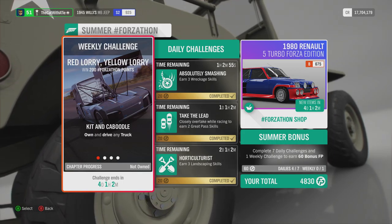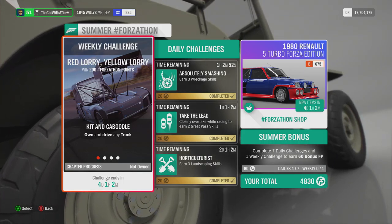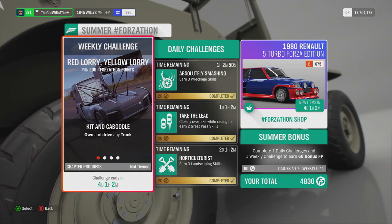So without any further ado, let us check out what this week has to offer. Well, this week's challenge is Red Lori, Yellow Lori — win 200 Forzatom points.